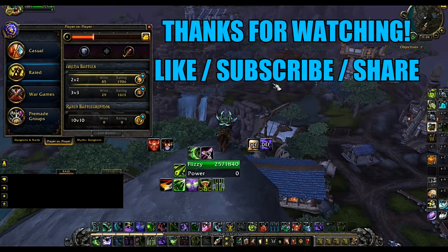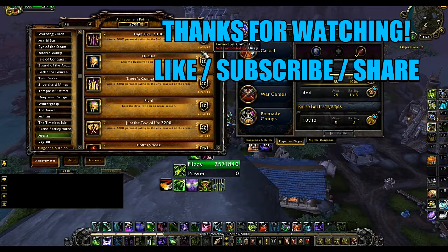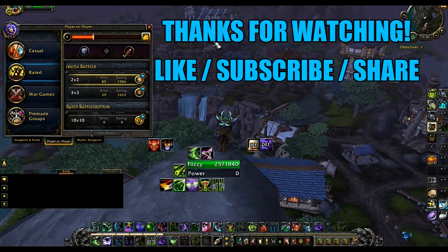That's going to do it for the talent overview. We looked at regular talents and honor talents. Right now my arena rating is 1906 — the goal is to hit 2k to get the elite transmog set at the end of the season. I'm not going to push higher than 2k since I already have the 2200 and 2300 achievements, and the gear above 2k isn't really worth it. In my next video I'll be showing 2v2 ranked arena matches so you can see the Demon Hunter playstyle in action.